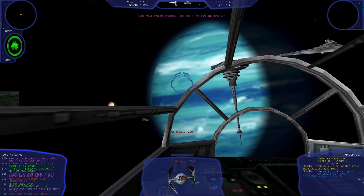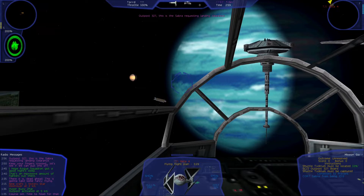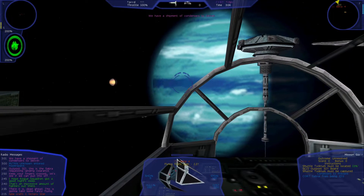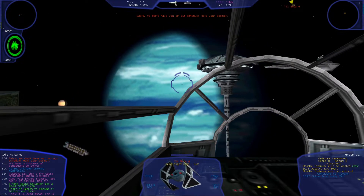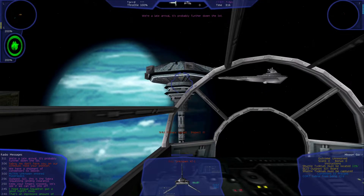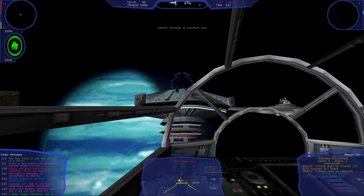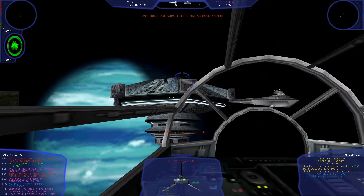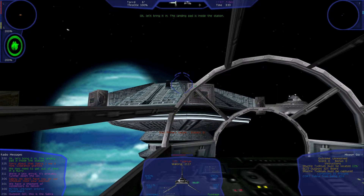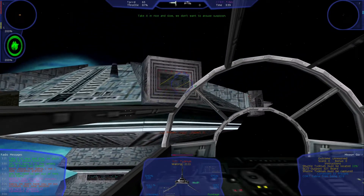Keep your fingers crossed and see if we can pull this off. Outpost 327, this is the Sabra, requesting landing clearance. We have a shipment of condensers to deliver. Sabra, we don't have you on our schedule. Hold your position. We are a late arrival — it is probably further down the list. We may need to get out of here in a hurry. Sorry about that, Sabra, I see it now. Clearance granted. Okay, let's bring it in. The landing pad is inside the station. Take it in nice and slow. We don't want to arouse suspicion.